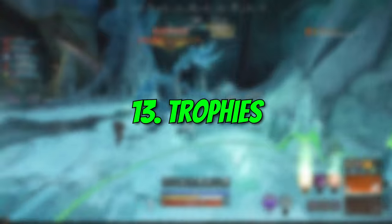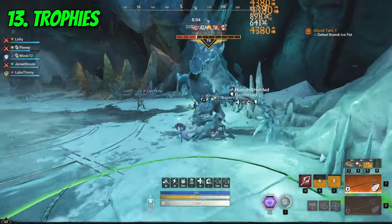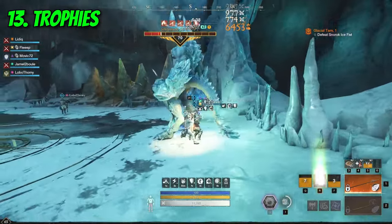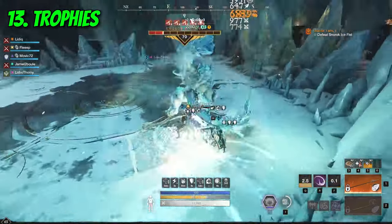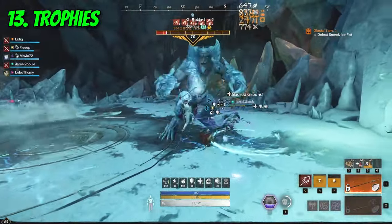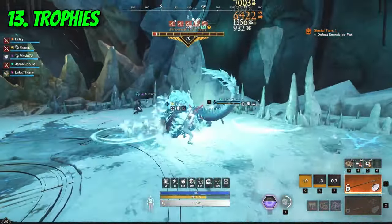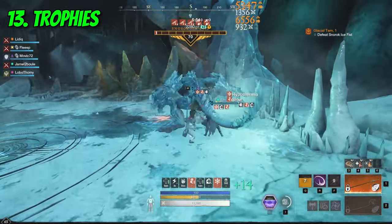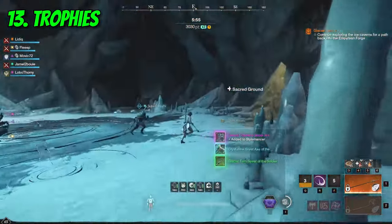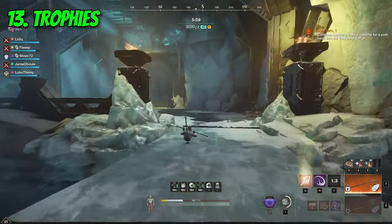Number 13: Trophies. An additional source for higher damage are the trophies which you can place in your house. There are a total of 6 different trophies which you can use to boost your damage against Ancient, Corrupted, Angry Earth, Lost, Human and Beasts. It goes without saying that if you aim for good performance, those trophies are a must have. You can place any type of trophy only once per house, so that means you can have a total of 3 at once.